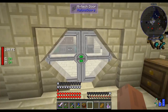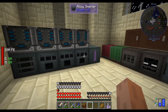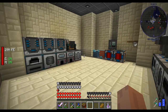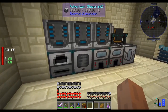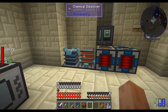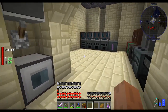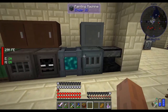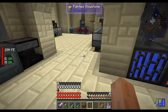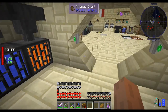Anyway, that's the power source. I have two rooms here — one is for the machines. The first part of the room has the Ender IO machines and the other part has the Thermal Expansion machines and some additional machines from Draconic Evolution. And yeah, that's about that. I also have water and lava here.